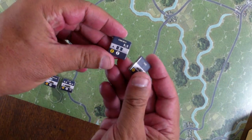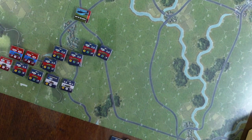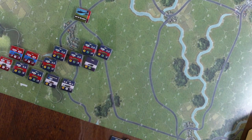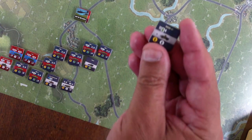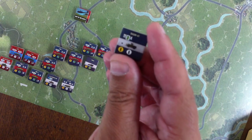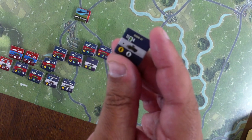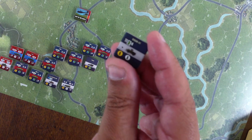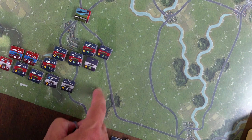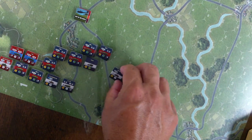Here are some trucks carrying a mortar team — an 82mm mortar platoon. Here's another little vehicle, like an all-terrain 4x4, armed with anti-tank guided missiles. He can go six hexes and join that BMP over there.